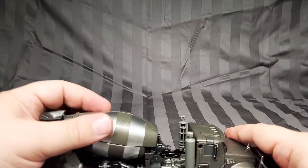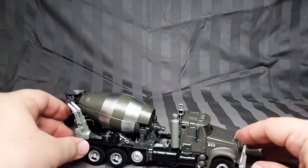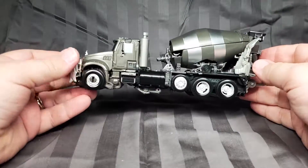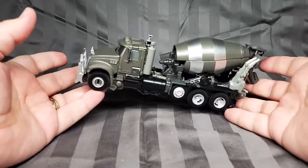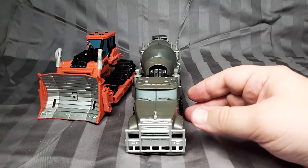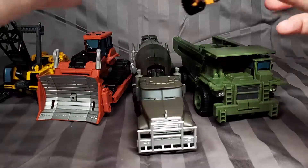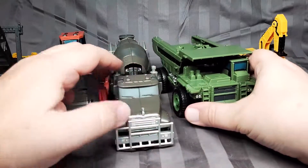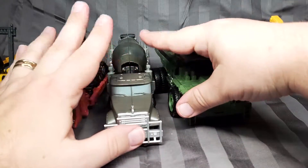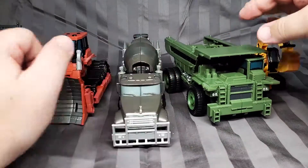The drum is stationary — it doesn't rotate — and the little spout doesn't articulate either. So not the most spectacular one out of the bunch we've looked at so far, but it gets the job done. Here are the others: Rampage, Long Haul, Hightower, and little Scrap Metal. This one is actually kind of the longest of all of them together. The three voyager class and two deluxe class — not a bad group at all.